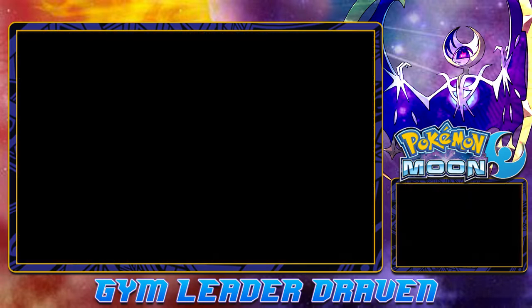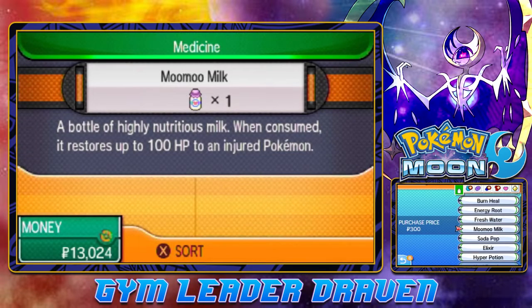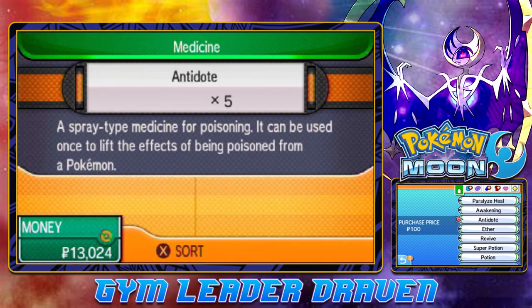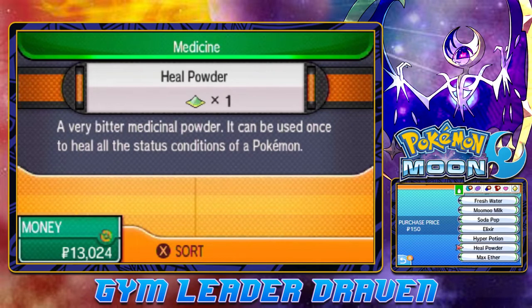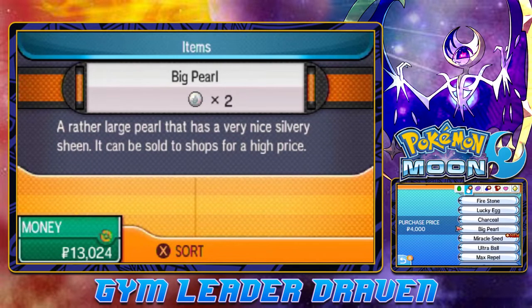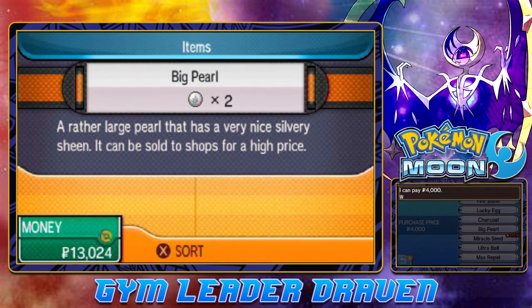I do have quite a few pearls, nuggets, and all that. Let's see — people keep texting me, so annoying. Okay — we've got Moomoo Milks and all that. Here we go: we've got a Big Pearl, that's 4,000 right there.